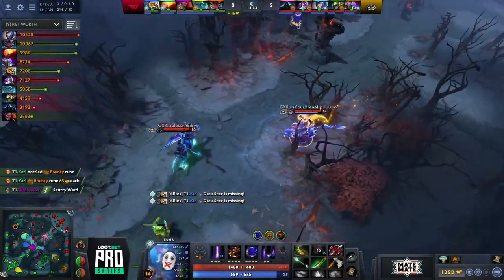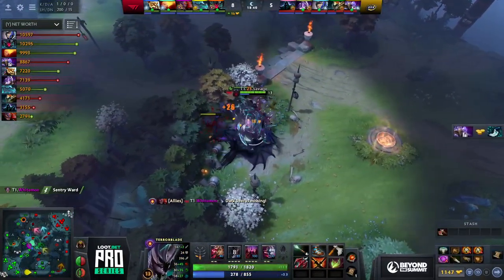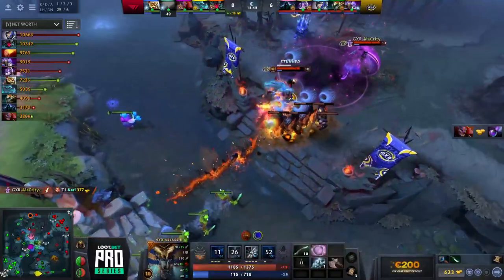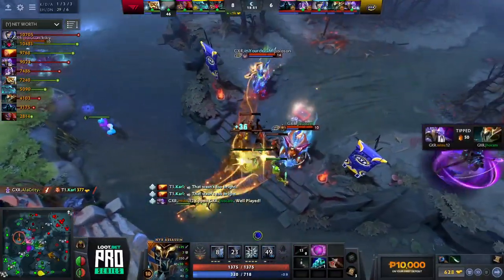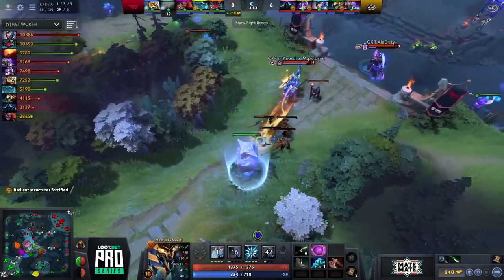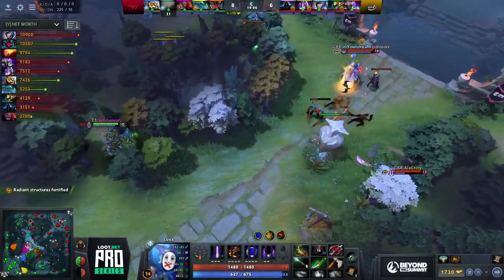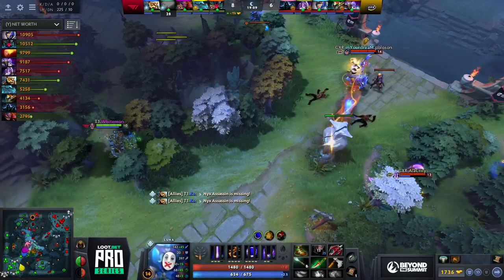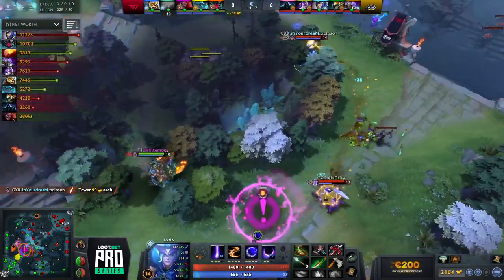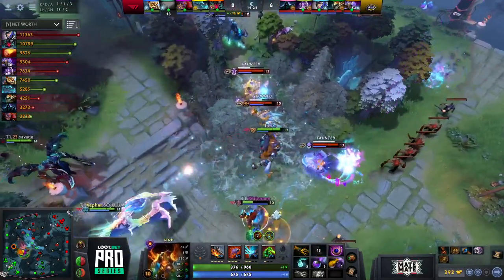T1 is dancing around the map really well. GXR couldn't even find a Winter Wyvern kill. The Luna needs more than a slight net worth advantage — she needs an actual item advantage to leverage her mid-game spike. That said, GXR do catch Karl — he never got his BKB off. With Lina down, GXR can try to pressure the mid tier one tower. T1 huddles around the mid tier one — they know Mizu is there, Iron Shells flying, Curse is there. They hold him down. Primal Split comes out — a three-man spike — and Savage takes an Impale but they get the Nyx Assassin.